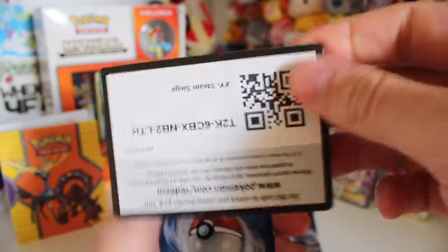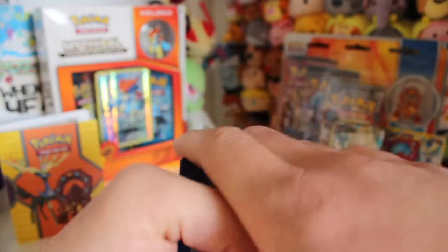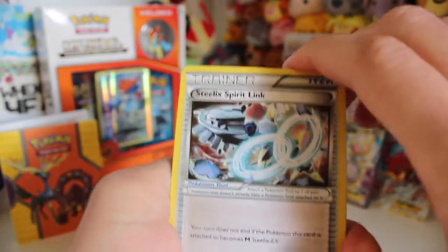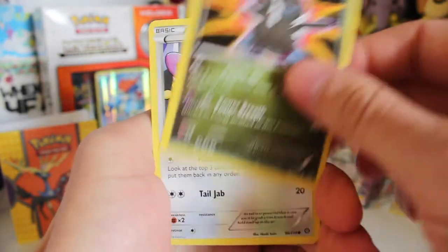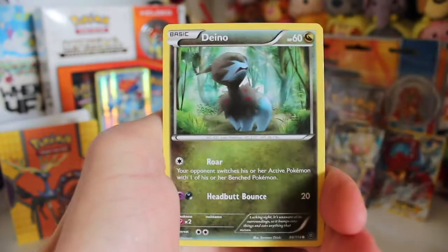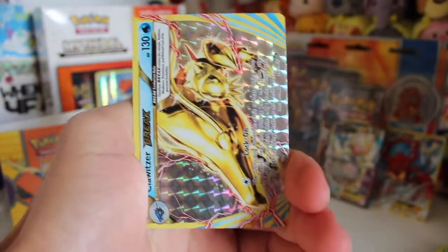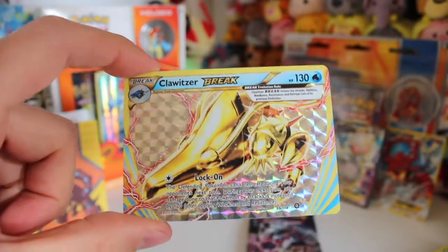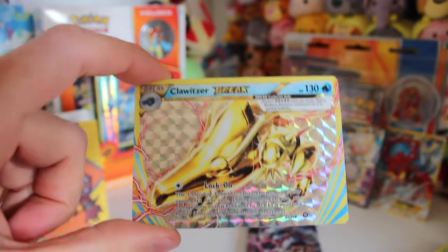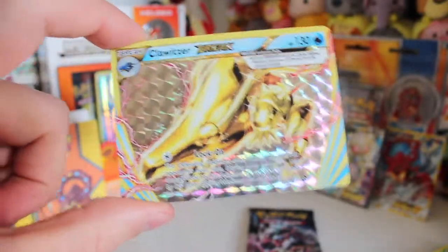Can we make it a hat trick? We've got the double — let's go for three. We've got a Celes Spirit Link, a Sheldon, a Zweilous, an Eevee, a Larvesta, a Dino, a Shellos, a Mankey... and a Break! A Klinklang Break! What the hell? We've done the hat trick, guys! This is three Ultra Rare cards in three packs — two Full Arts, one Secret Rare, and a Klinklang Break.